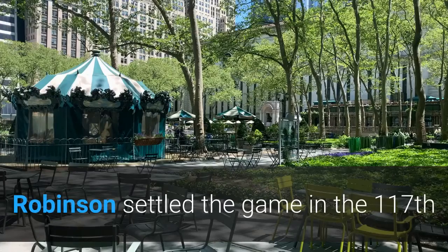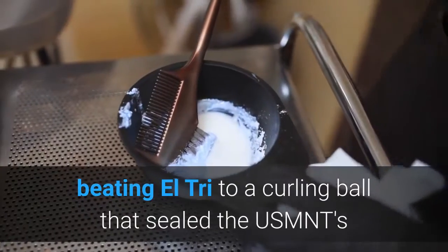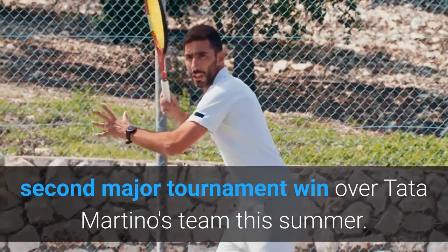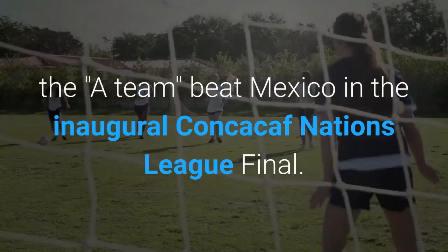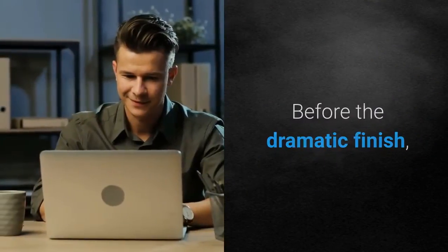Robinson settled the game in the 117th minute with his second goal of the tournament, beating El Tri to a curling ball that sealed the USMNT's second major tournament win over Tata Martino's team this summer. Back on June 6, the US team beat Mexico in the inaugural CONCACAF Nations League final. Before the dramatic finish,